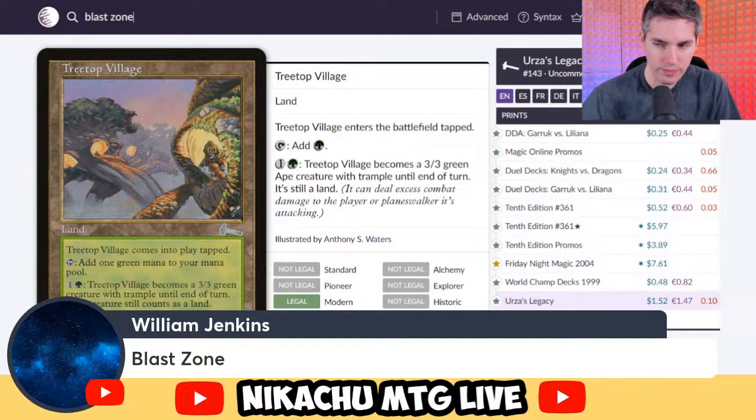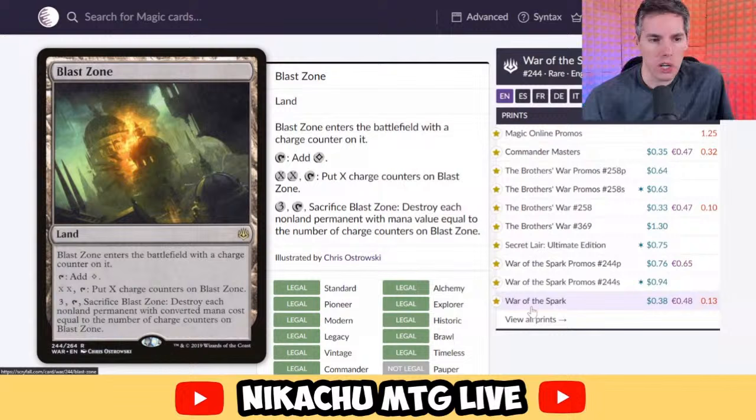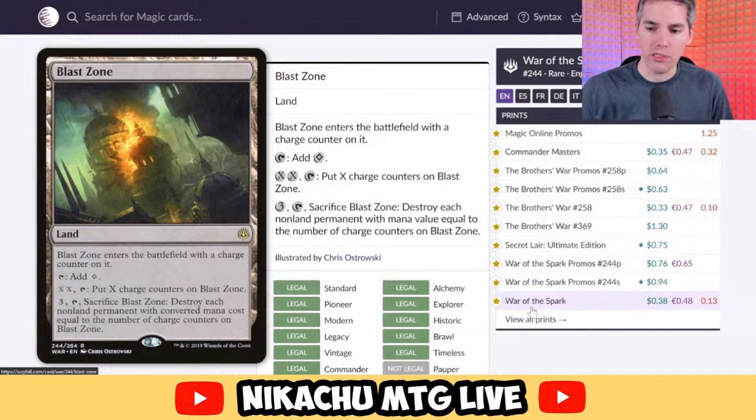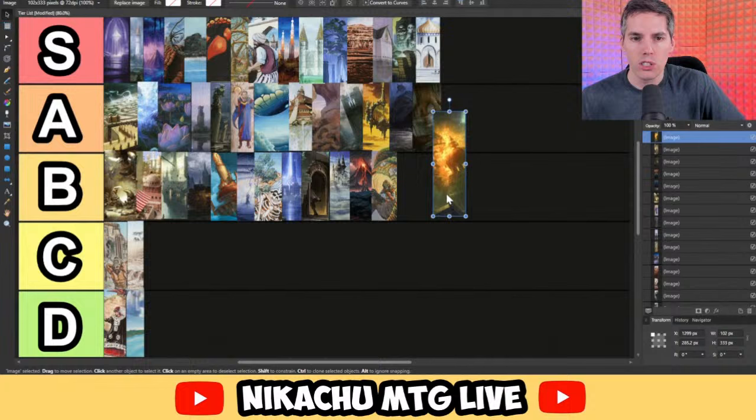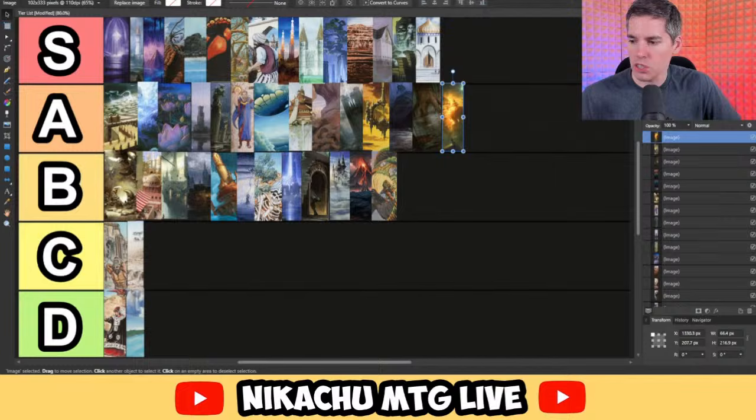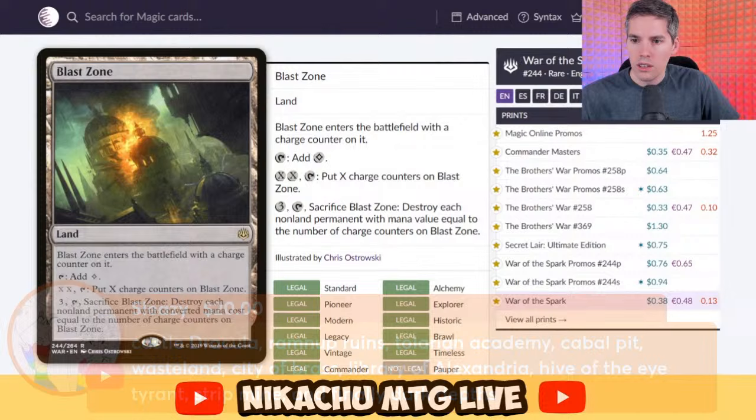William with Blast Zone. I love this card — I don't like playing against it, but. Blast Zone enters the battlefield with a charge counter on it. Tap for a colorless, or pay double X, tap, to put X charge counters on it. Pay three, tap, sacrifice Blast Zone: destroy each non-land permanent with converted mana cost equal to the number of charge counters on it. If you're a fan of Ratchet Bomb or Powder Keg, this is that on a land. It's already ready to kill one-drops the moment it enters the battlefield. I think it's pretty damn good — still sees a lot of play. A tier: a little too strong for B, and not too weak for A.